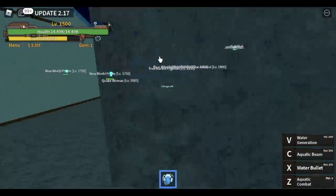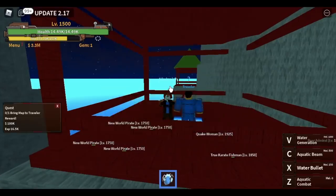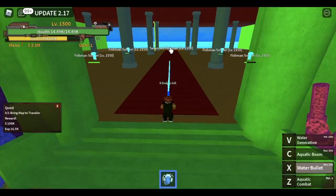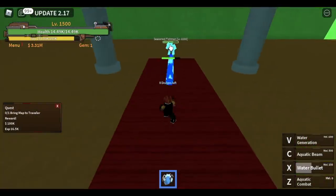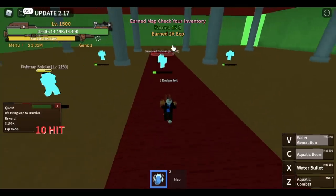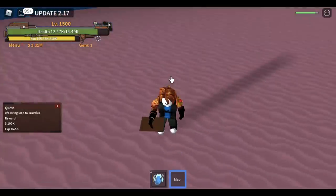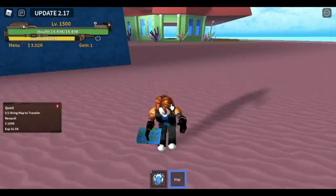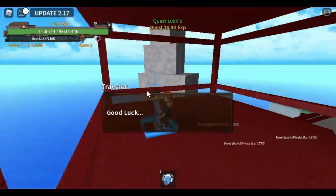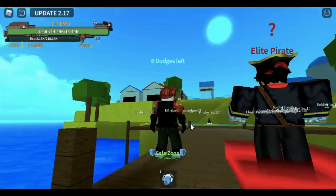When you reach level 1500, your level is now enough to talk to the Traveler in the War Island. By this time, you can jump about 14 times. Talk to the Traveler and he will ask you to look for a map. Proceed to the Fish Land — you don't necessarily need to defeat the seasoned fish man; as long as you defeat any fish man on the island, you can get the map. Take the map back to the Traveler on War Island, then go to the starting island, talk to the elite pirate, and he will let you go to the second sea.